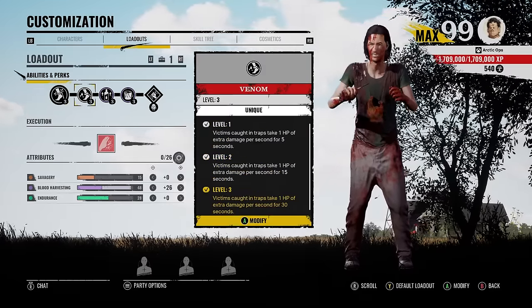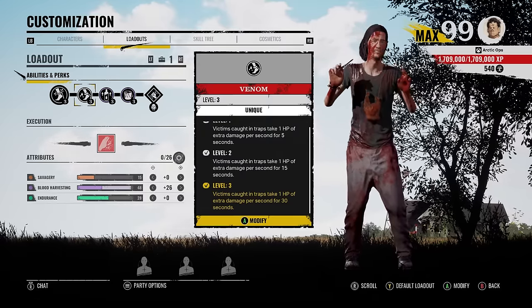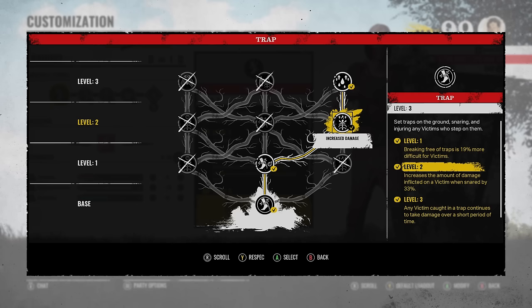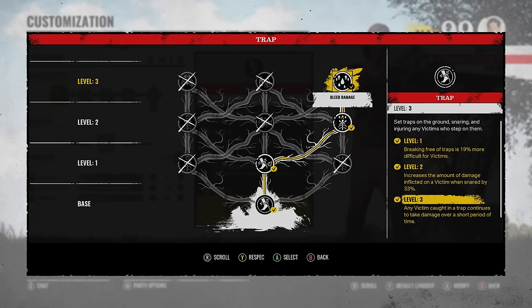We are rocking Venom instead of Scout. So you already know, when the victims go ahead and try to stab Grandpa, and if they step on this trap, they will be taking extra damage for 30 seconds. We do have the level 2 increased damage and level 3 bleed damage, so when a victim steps on a trap, they're pretty much donezo.